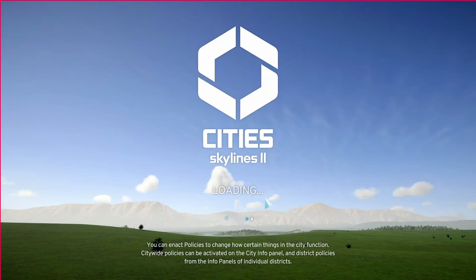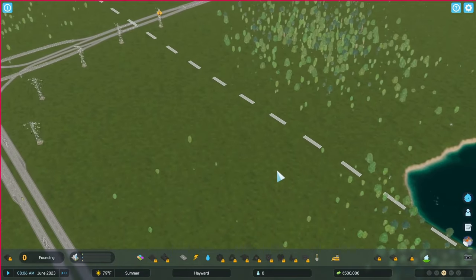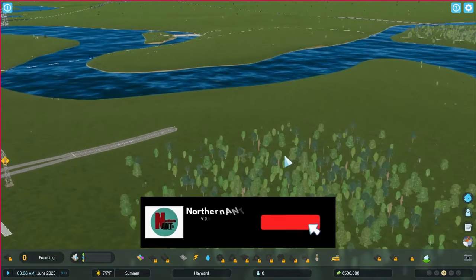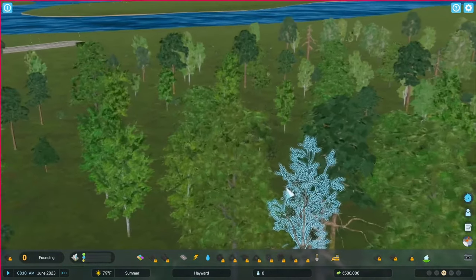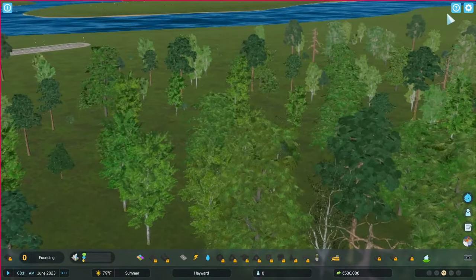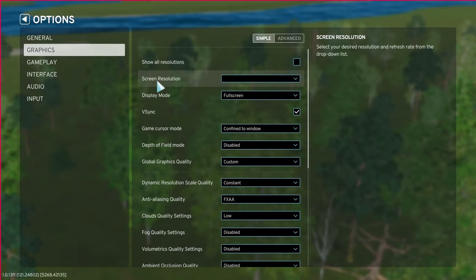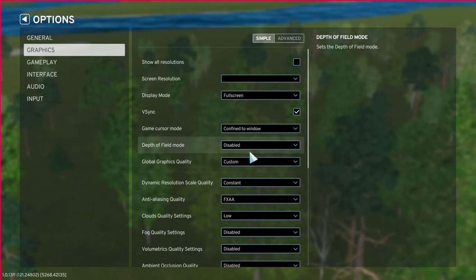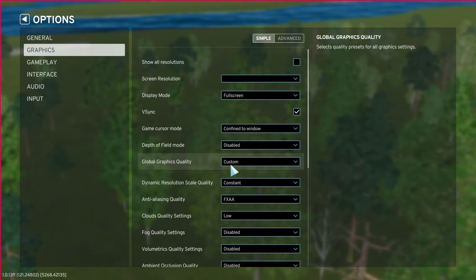Okay, we're going to play a little City Skylines 2. Now that I upgraded my computer it actually runs. I had to set all my settings fairly low so that we don't get any frame drop or anything. But it looks okay once you get in close. Let me show you what I have my settings at — going to options, graphics, running. Let's see: disabled field of view mode, global graphic settings are custom.